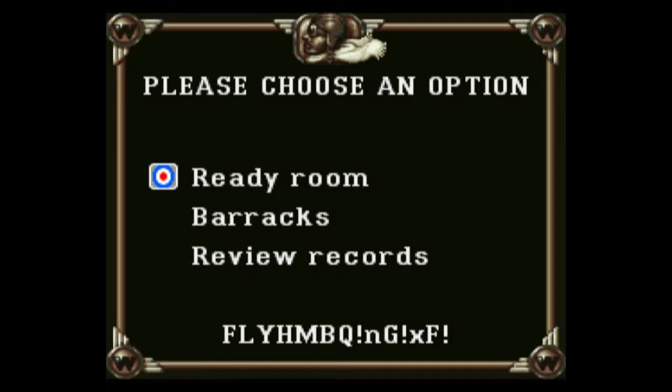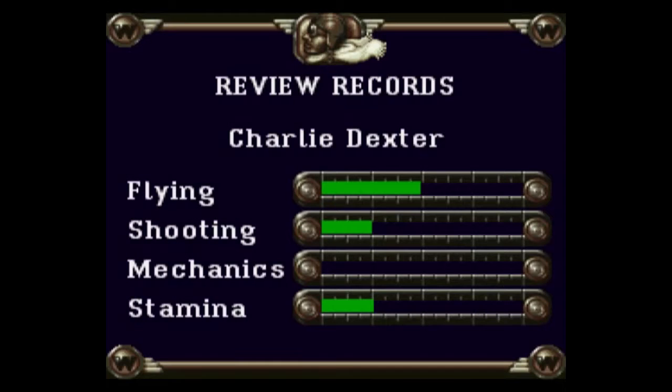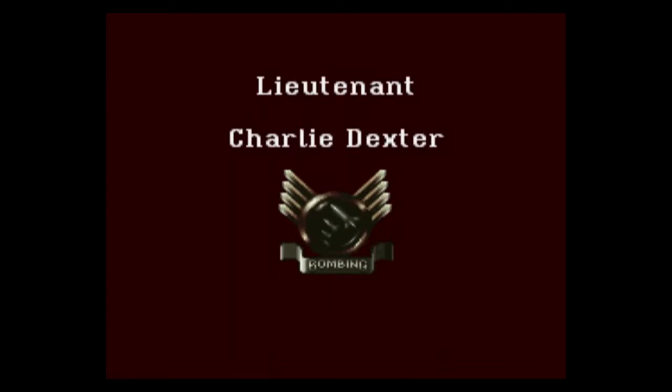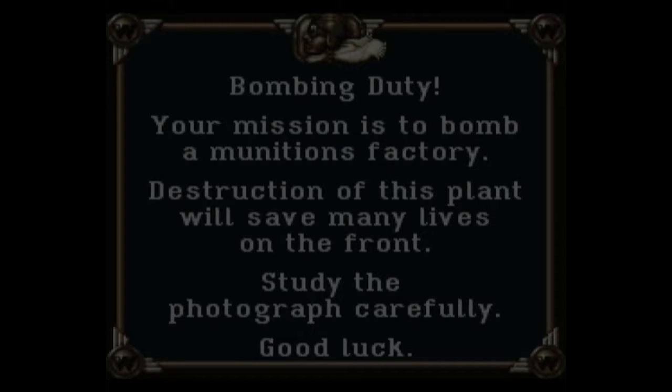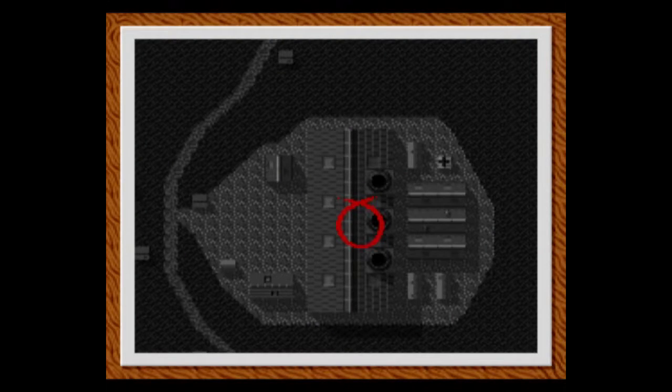That said, it is interesting playing this game to note that we are approaching a point in game development where it's becoming more important to have a description of controls in the game itself, because we've gone from effectively a 4-button plus D-pad controller on the NES to an 8-button plus D-pad controller on the Super Nintendo. With so much more going on, it's important to have a way to quickly reference how the game works.